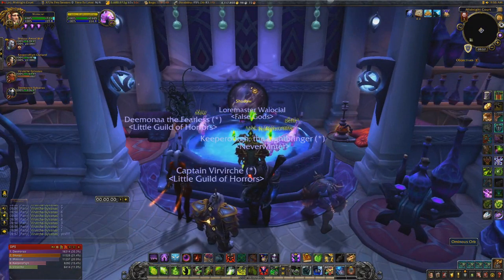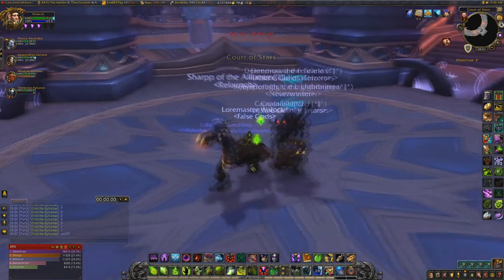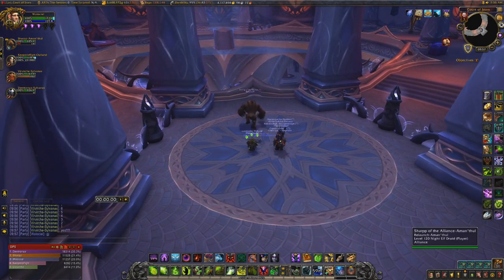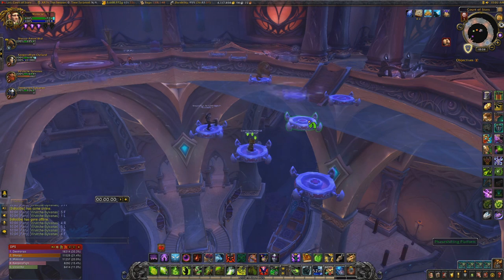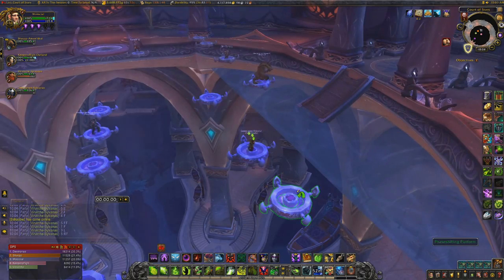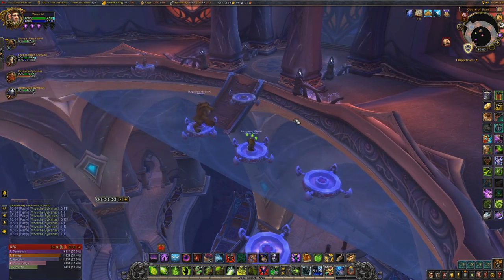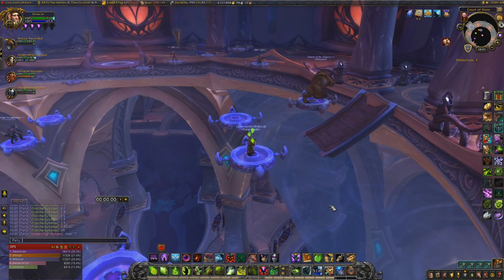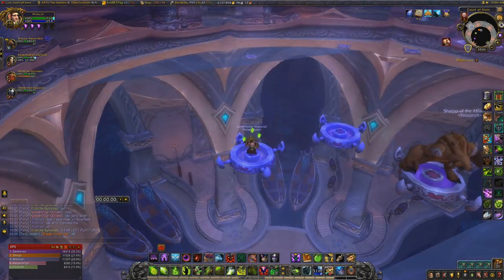The party will then be teleported to an instance with the last two challenges before you get the mount. The first challenge is a jumping challenge that requires each member to jump in a correct order. The order is too long to include in this video, so I will link it in the description. Each player is assigned a number, and whenever the leader calls a number followed by either F, B, L, or R, that person jumps forward, backwards, left, or right. So if the leader said '5 FFR', I would jump forward twice and then to the right.